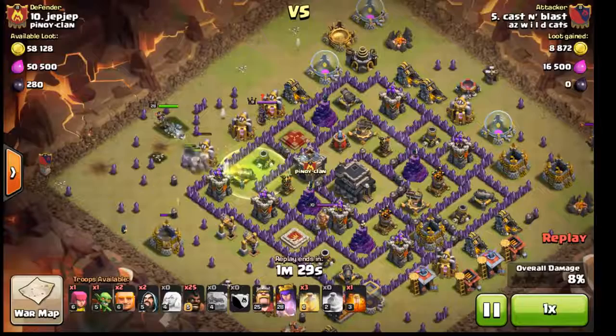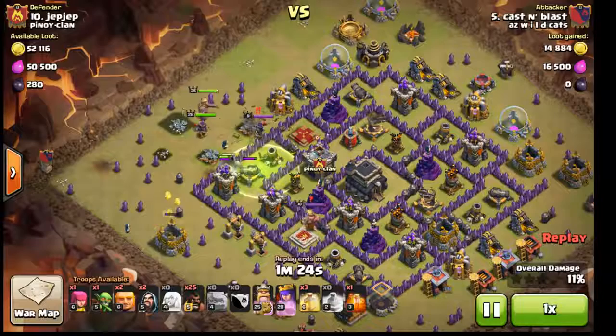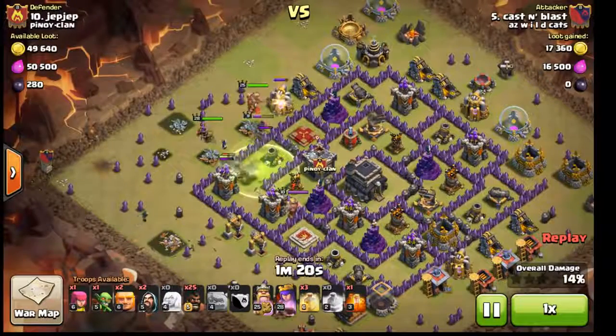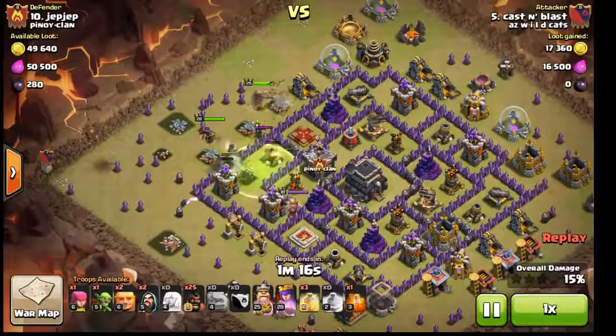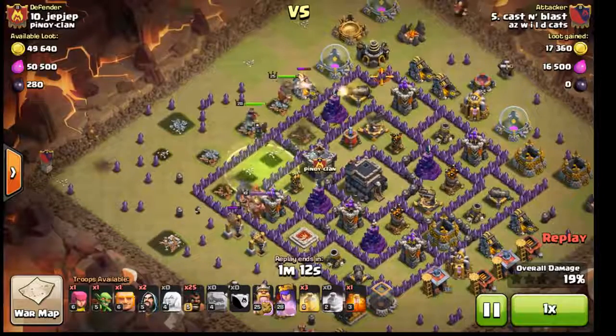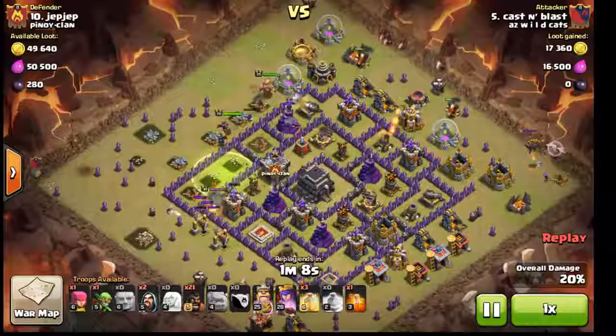Down goes my jump spell — you can see I'm aiming my heroes at that queen. I have a backup plan hoping they'll jump to the king too. Down goes the queen. My golems are inside, my heroes are doing their thing. Golems are tanking — time to go to work.